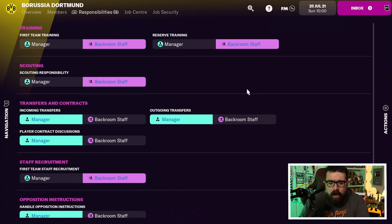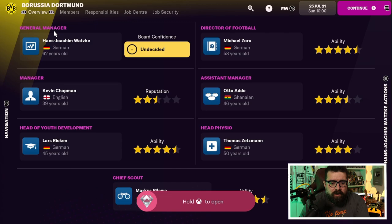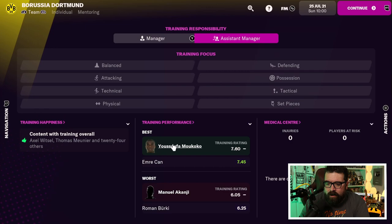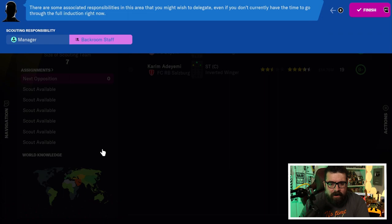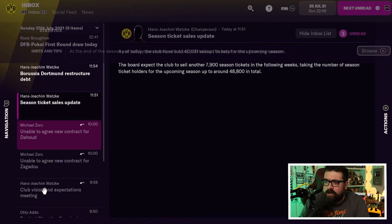Staff is the simplified version we've had on FM Touch for a few years — a simplified way of deciding who does what. If you don't want to do your own training, it looks like it's preset for backroom staff to handle it. I got an achievement for fiddling with it — I'm a tracksuit manager! Training is the nice FM Touch simplified version. It has highlighted that Yusuf Mokoko is 16 years old, so if we're managing Dortmund we should be aware he exists and is probably going to end up quite good. What I'm enjoying is there's no lagging between these screens — it's moving very nicely on the Series S.